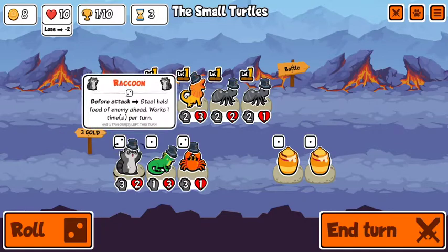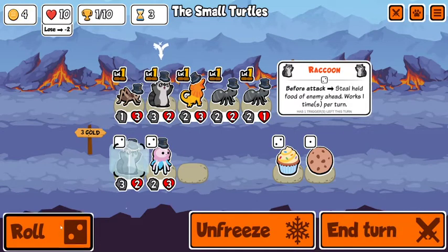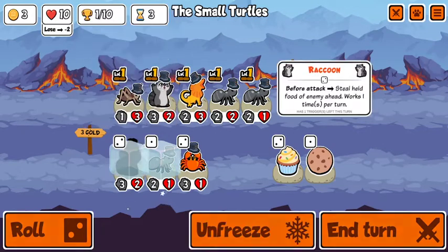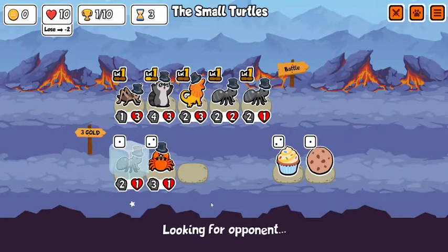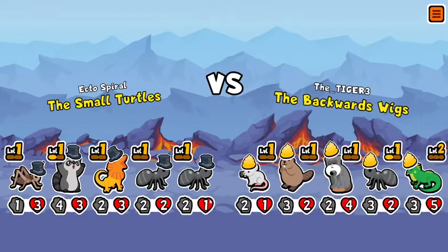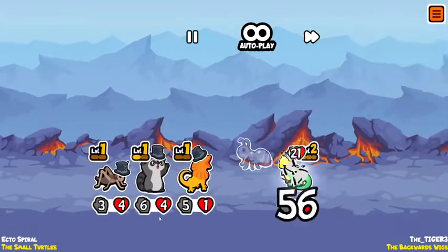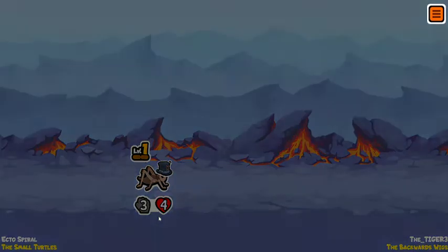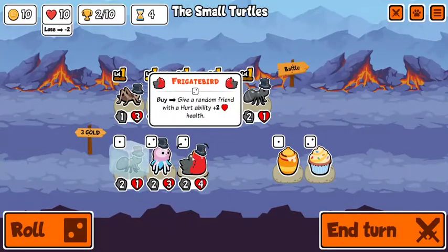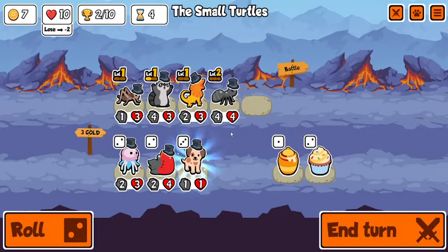I probably should have bought the croissant — that would have been smart. Do I want a raccoon? It's okay. If there's two of them I'll definitely take it. Get one more roll in — grab one of them, that's probably just better than a cricket but I don't have to buy it this turn. How have you been doing with your runs? For a little while I saw you doing a whole bunch of tournament type things — were those your tournaments or ran by some other streamer?